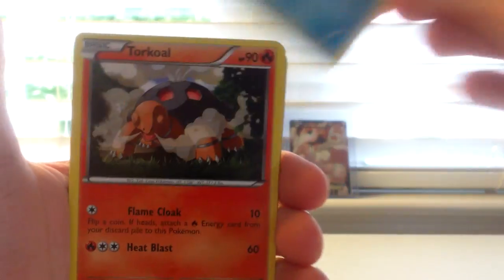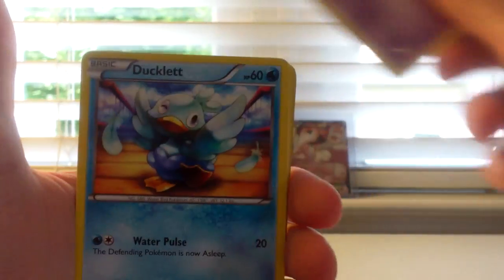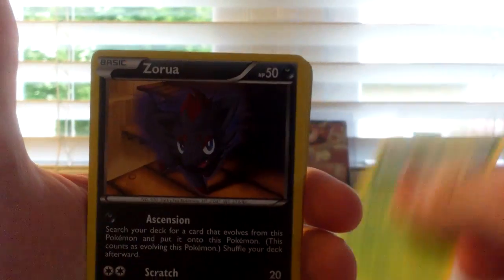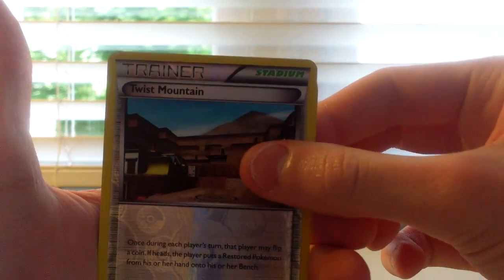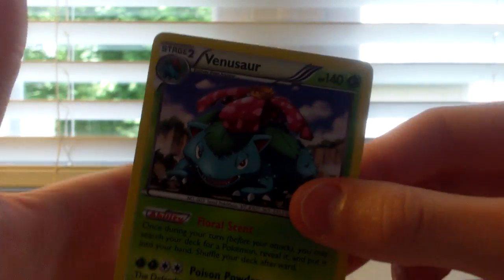I have a Palipatot, Torquall, Yamask, Ducklet, Shelmet, Sauruwa, Piplup, Tainamo, Twist Mountain Reverse, and a Venusaur Holo.